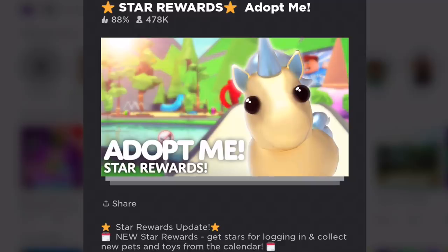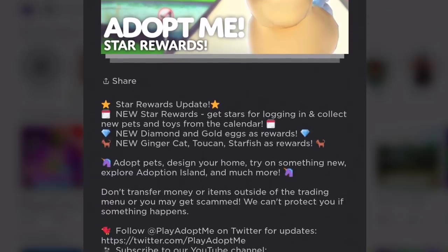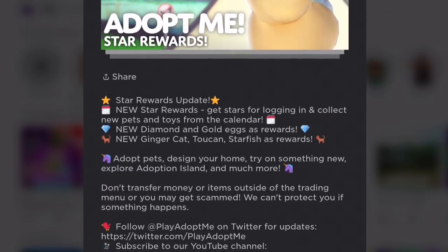Hello Gamers! Today we are going to be looking at the fastest way to get stars in Adopt Me. If you look at the description, it says Star Rewards Update, New Star Rewards, get stars for logging in.